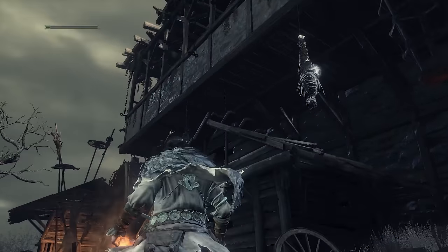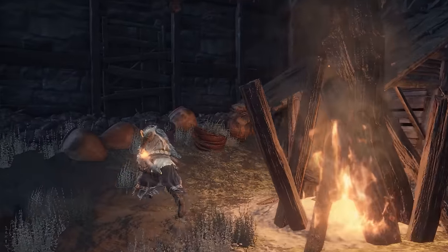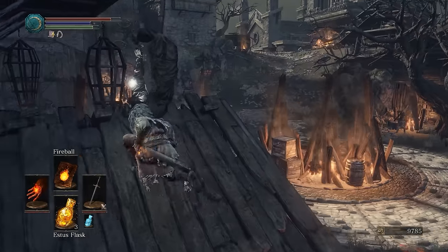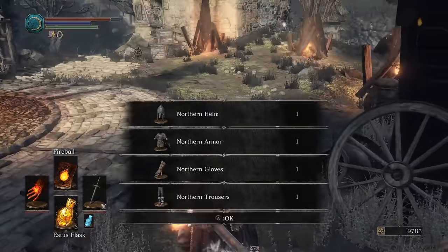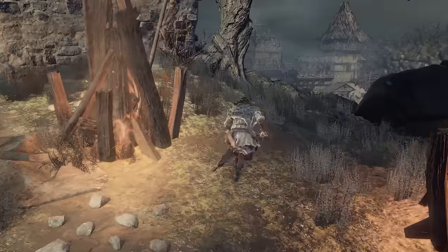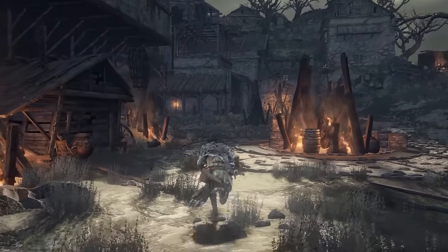First of all, we have two hanging corpses above this little house here, underneath the big balcony. If you proceed up this little roof and cut those down, you'll get a nice armor set and some items. Here we get the Northern Set, looking pretty nice. We also get the Pale Tongue for the Rosaria Covenant, and over here behind the fire we get the Large Club.